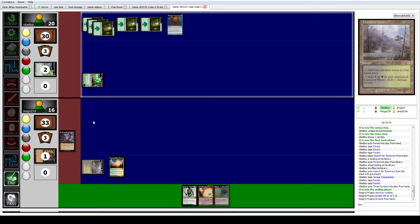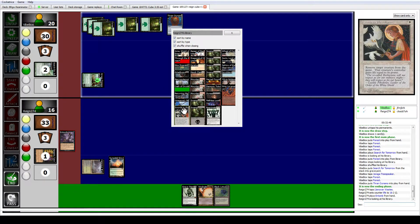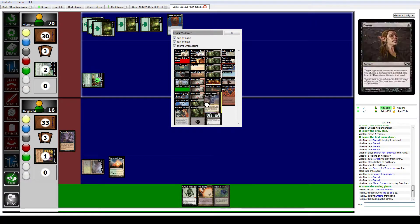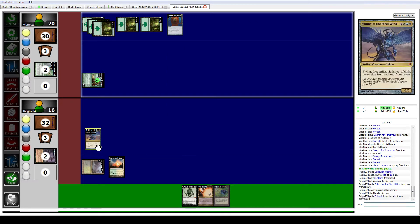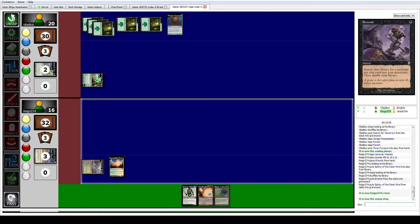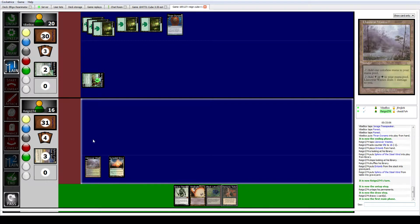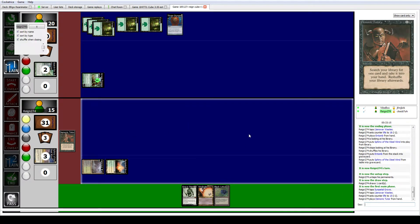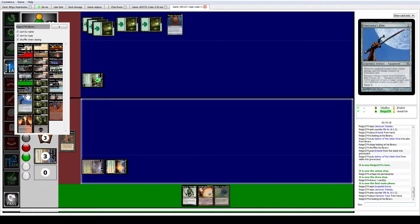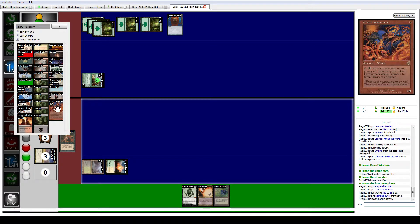Entomb now. And I'll put — against green? Yeah, Sphinx of the Steel Wind. That's some serious value. Sphinx in my graveyard. How do you like them apples, Mono-Green? Now I can search up Reanimate. Take one. Demonic Tutor, search. Recurring Nightmare is not what I want here — I want to Reanimate.